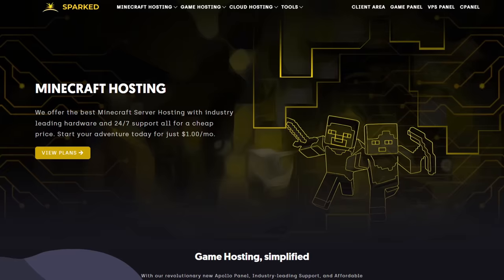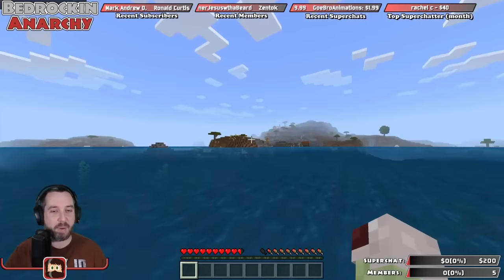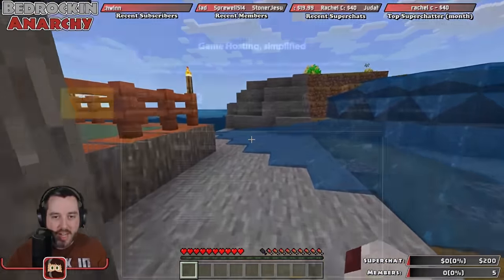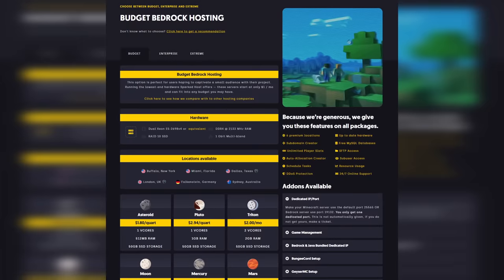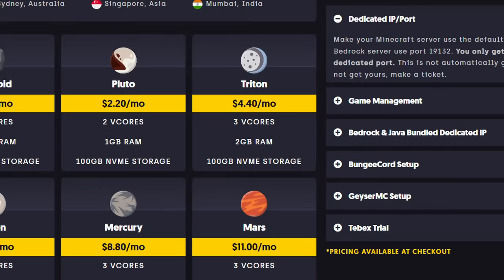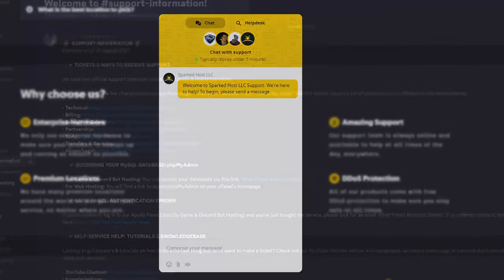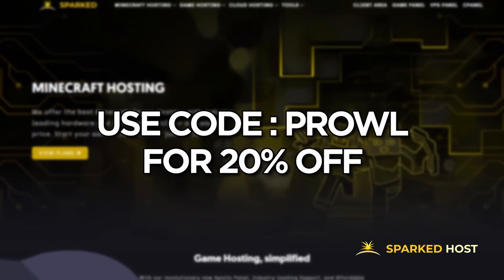And one more thing before we continue — a word about our sponsor, Spark Toast. If you want the best way to play Minecraft with your friends or family, a Minecraft server from Spark Toast is your answer. It has much less lag, lets you see further in your world than a realm does, and doesn't require you to be online for others to play. Browse their budget series or enterprise servers. Sign up by clicking the link on screen or in the description and use code PROWL at checkout to get 20% off your initial payment.